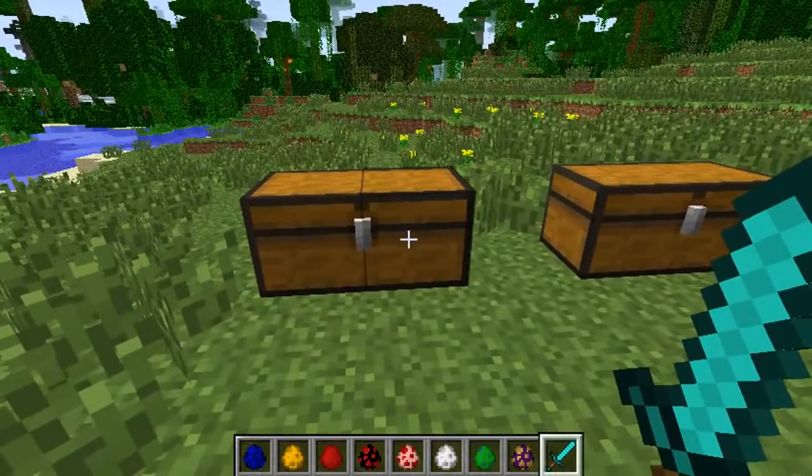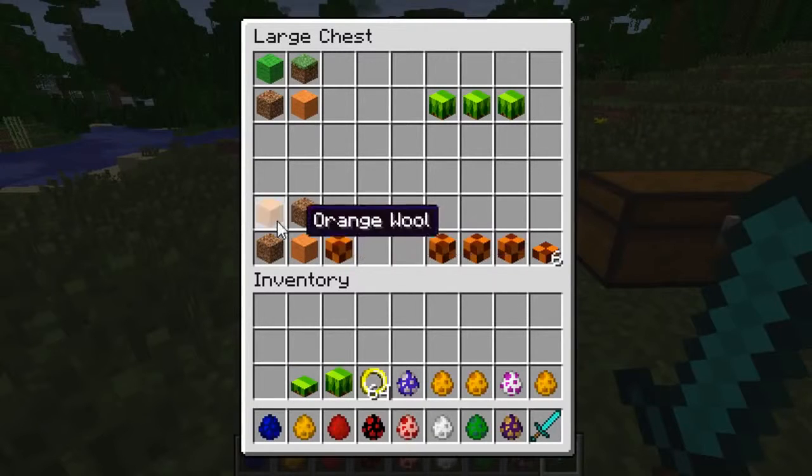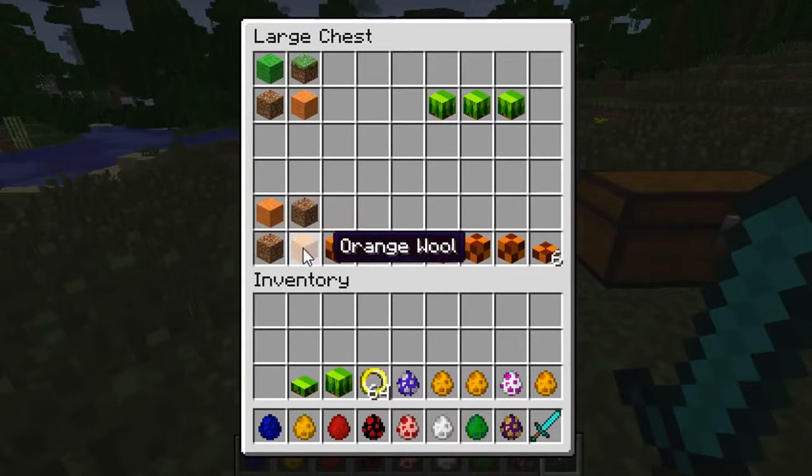I've got a ton of spawn eggs in my inventory. So let's get into this first — you can actually craft the different bits of the Green Hill Zone grass and the dirt from Green Hill Zone, the classic from the earlier Sonic games. So to craft the Green Hill grass, you need lime wool, orange wool, a piece of dirt and a grass block to get the Green Hill grass. You can also make the Green Hill dirt, which is orange and brown, using orange wool and some brown dirt.